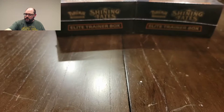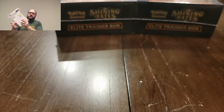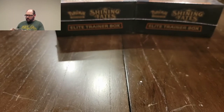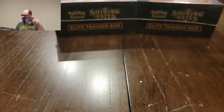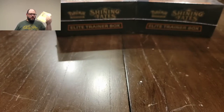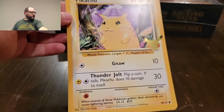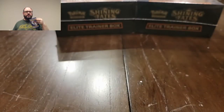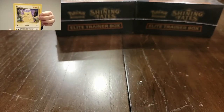Before I open the giant booster pack, I want to open this one first because it has the binder in it that you use to put the giant cards in. Let's look at all the stuff included here. So we have the giant Pikachu card — it's hard to put the whole thing on camera. Let me go full screen just for a second.